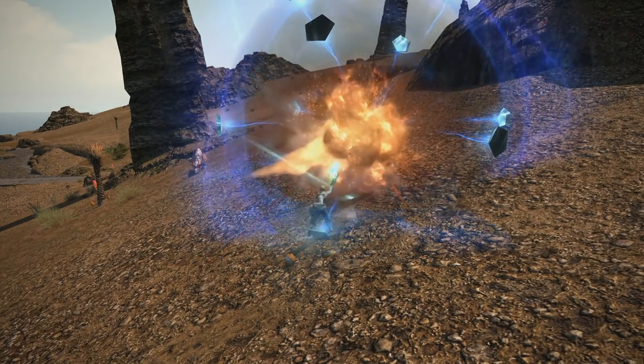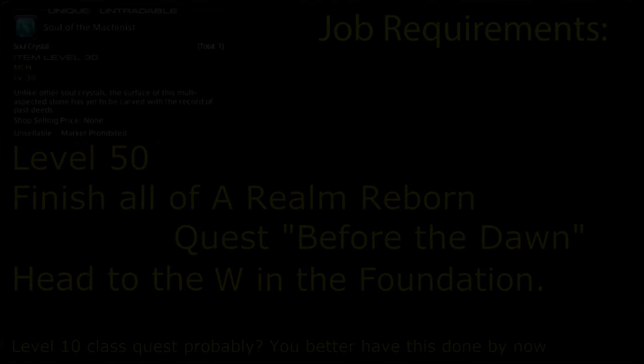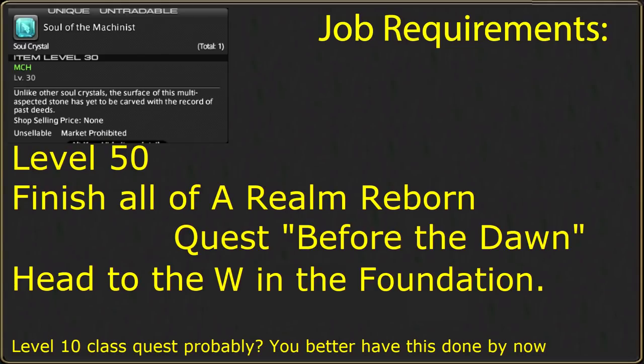With that all out of the way, let's begin! To become a Machinist, you must first finish the entire A Realm Reborn storyline, ending on the quest Before the Dawn. Accept the first quest of Heavensward, Coming to Ishgard, and you will be allowed to explore Ishgard at your leisure. Machinist's starting quest is in the Foundation in the West at the Skysteel Manufactory Aetheryte Shard. Any and all other requirements will be met by normally playing the game.